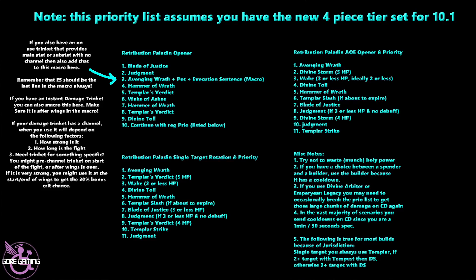If you have an Instant Damage Trinket, you can also macro it in — make sure it is after Wings so you're getting that 20% extra crit. If your Damage Trinket has a channel, such as a Manic Reef Torch, when you use it will depend on how strong it is, how long the fight is, whether you need it for something specific, and whether the trinket has a special effect. You might even pre-channel the trinket when the fight is starting if the channel doesn't actually do damage itself, like the trinket in 10.1 on the final boss — or you might use it at the start or end of Wings for the 20% bonus crit chance.